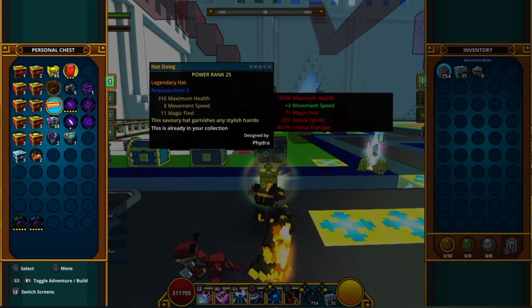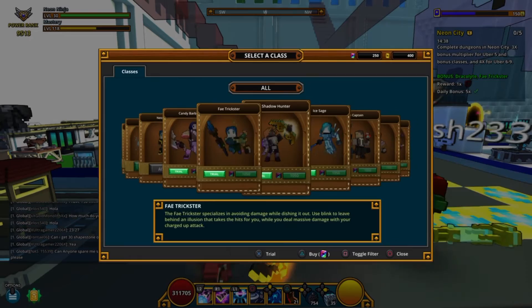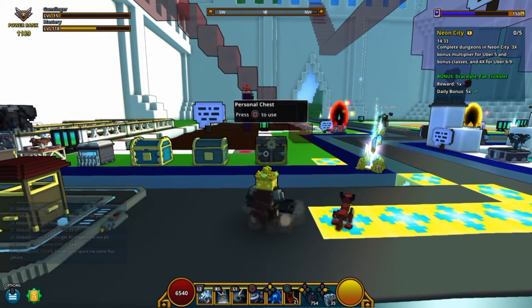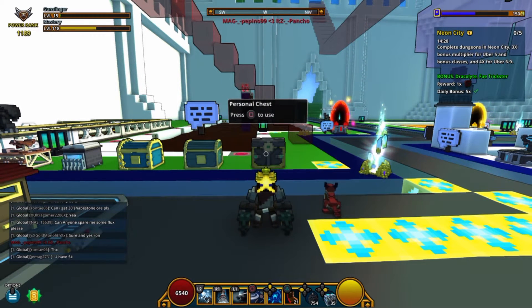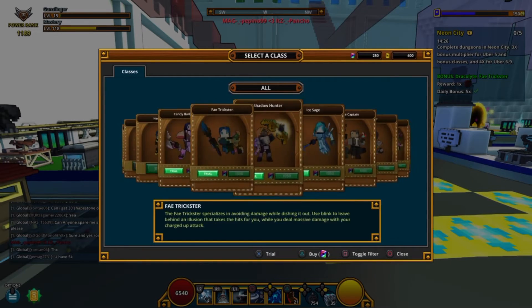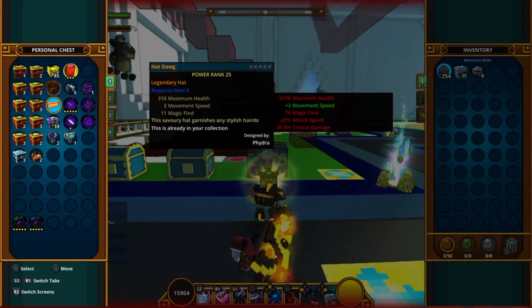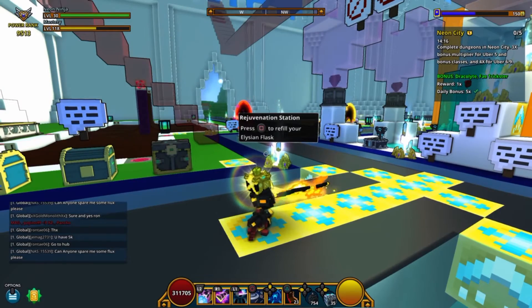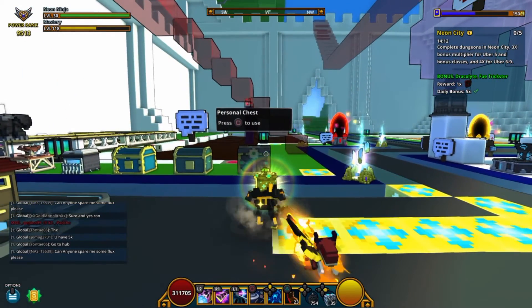You're probably wondering why I got two of these in there. This is because I'm actually trying to level up my gunslinger. He's at 1.1k power rank, but when I switch to him I take the hat and the face off of my neon ninja and use those to switch it out, then place those on my gunslinger and it boosted his power rank to about 2,000 something, which is really great.